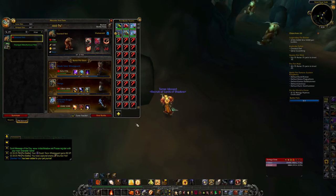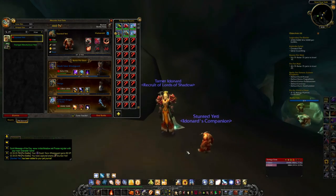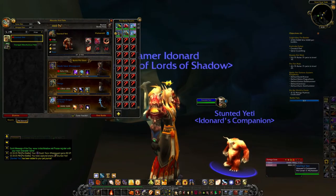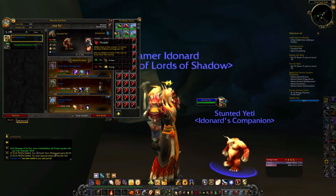Here are the stats for the rare Stunted Yeti. These guys are level 11 and they have really nice HP, good attack and speed which is 120, which is not too bad. These guys are of course humanoid and they have a fresh attack.